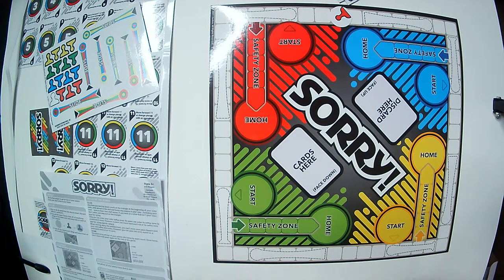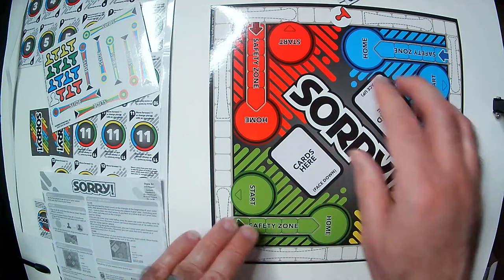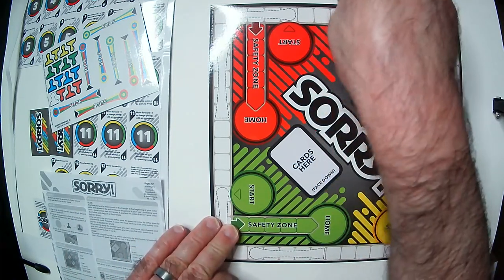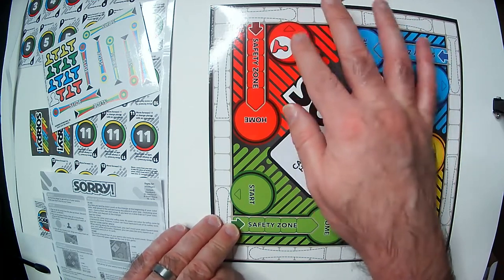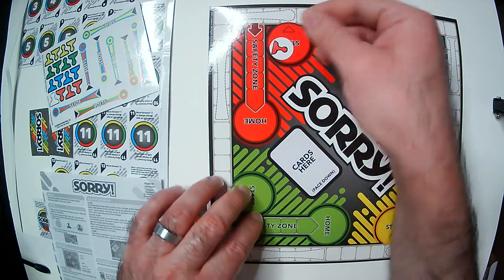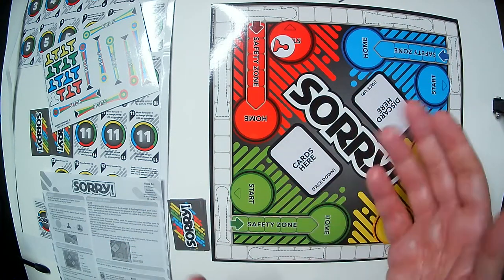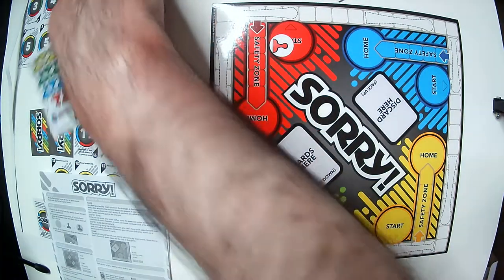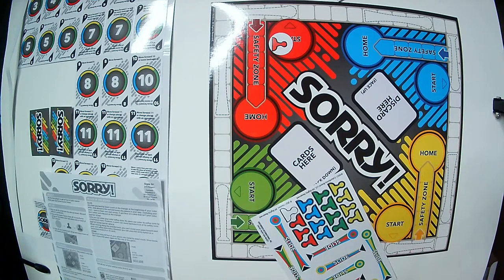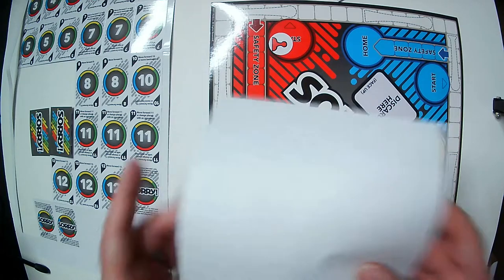For a dollar twenty-five this is a pretty complete package for a travel game or just to have on hand. Of course it's not better than regular Sorry with a bigger board, but having the Colorforms material on the tokens really helps — I was worried you'd have to peel them off each time, which could be tedious and might eventually rip the pawns.